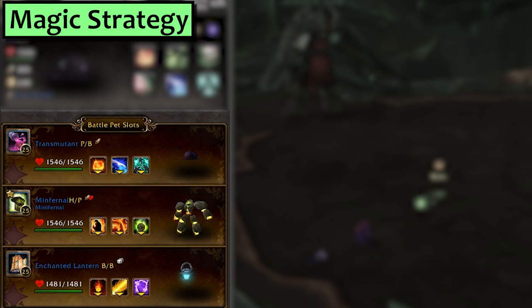That brings us to Magic. Lots of pets will work here so just try out what you've got handy. My first pet is Transmutant with Transmute Enemy to On Fire, Drain Power, and Life Exchange. My second pet is Minfernal with Immolate, Immolation Aura, and Meteor Strike, while third is an Enchanted Lantern with Burn and Soulwort. You could use three lanterns and do great.